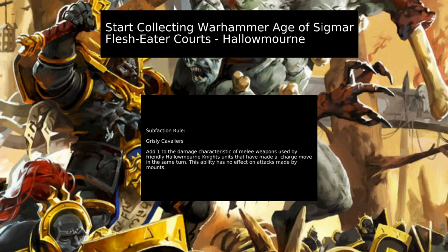To begin with, we have the Hollow Morn sub-faction rule called Grizzly Cavaliers. This allows us to add one to the damage characteristic of melee weapons used by friendly Hollow Morn Knights units that have made a charge move in the same turn. This ability has no effect on any mounts the models may have, however.